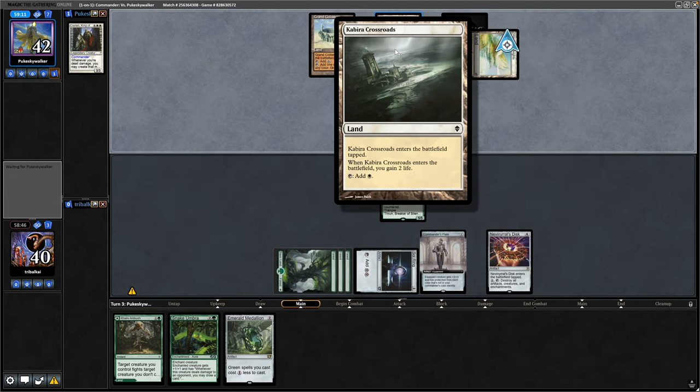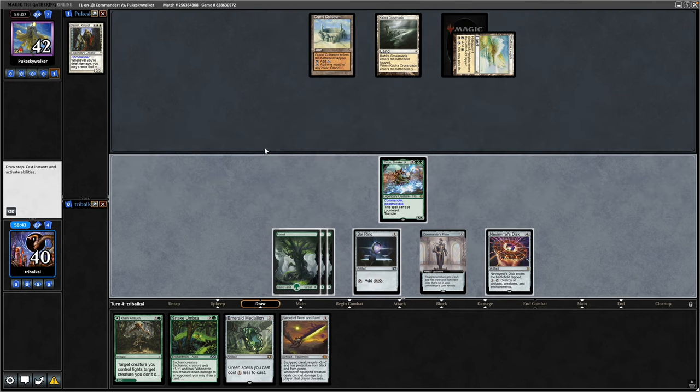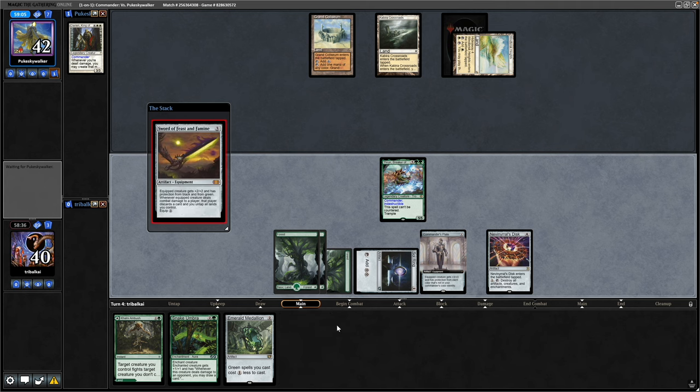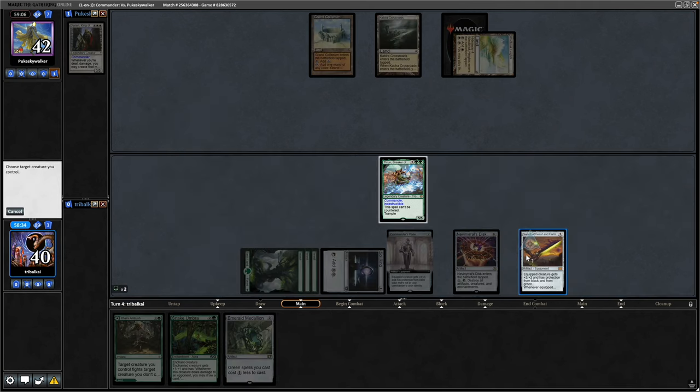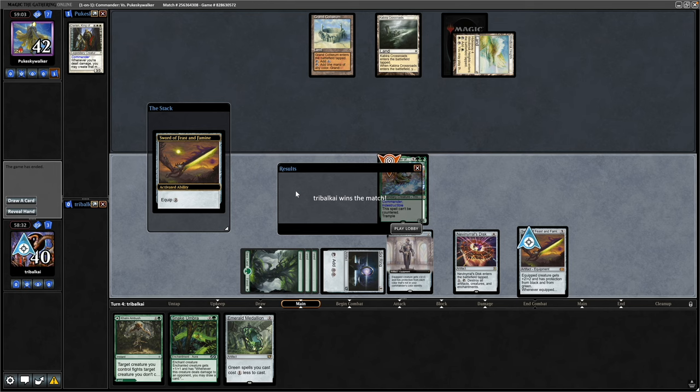We've seen so far a Kabira Crossroads and a Grand Colosseum. Not worried about swords or path or anything like that this game. We draw into a Sword of Feast and Famine, so we can throw that down and equip it here — then untap our three lands and be able to do something else. Obviously get a plus two, plus two buff as well. So yeah, our opponent scoops it. We got off to a way faster start than them thanks to the Sol Ring. So we'll try yet again.